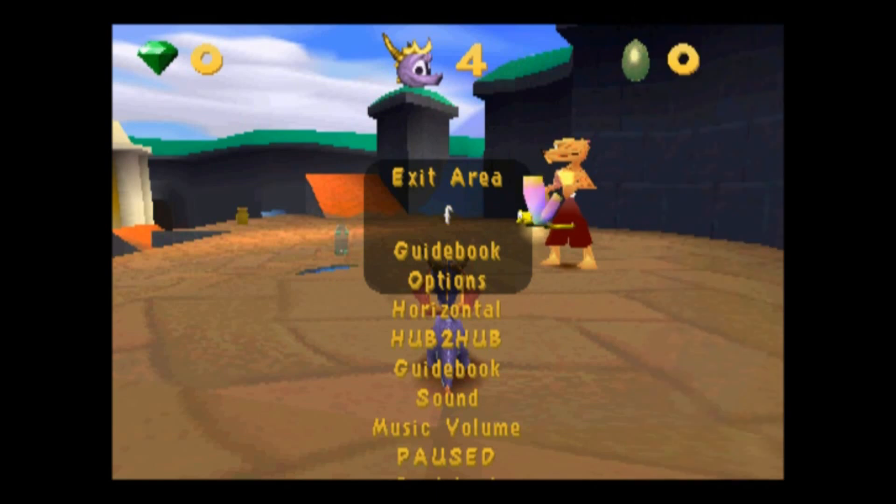What I realized is that if you type in minus one, you don't get this crash — you get a glitched out pause screen instead. It's called 'x area'. The first option is 'FF', which doesn't do anything. The second option is 'guidebook'.